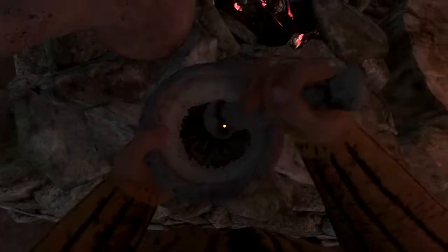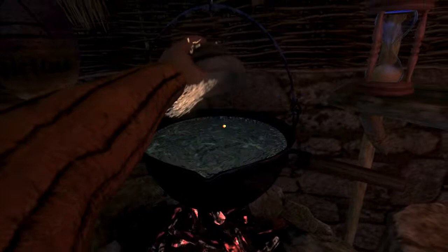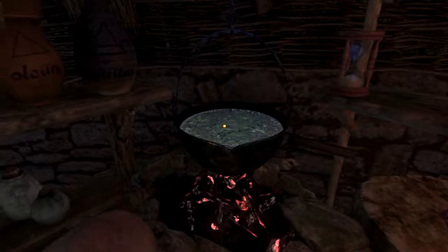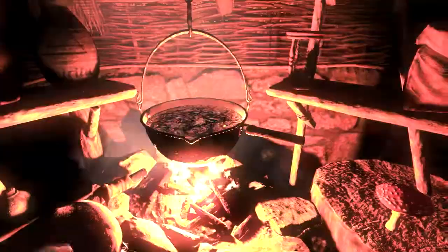We're going to grab the pestle and grind it down. Once we grind it down to a fine paste, we're going to put it in the cauldron while the liquid is cold. Then we're going to grab one handful of belladonna and drop it right in the cauldron. Next, we're going to heat it up until it boils. One turn equals 10 seconds, so you don't need to use the hourglass.